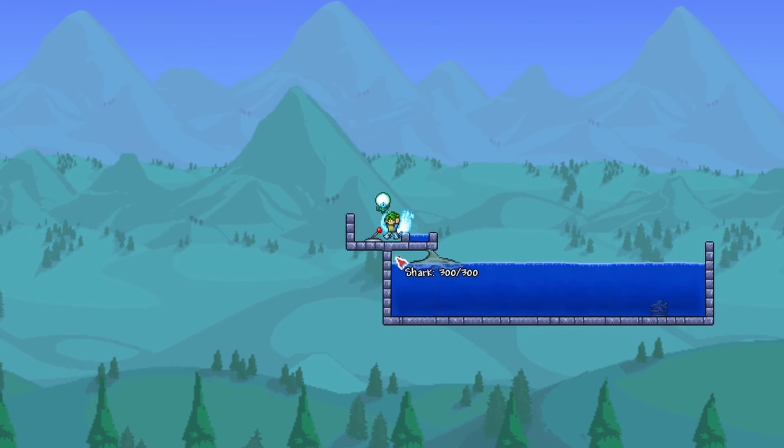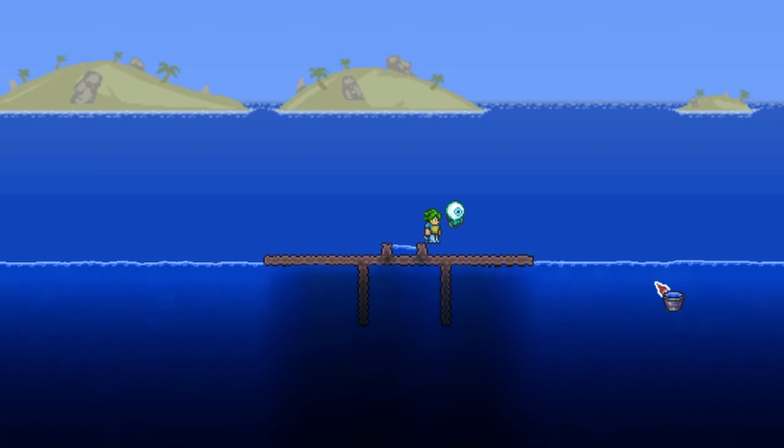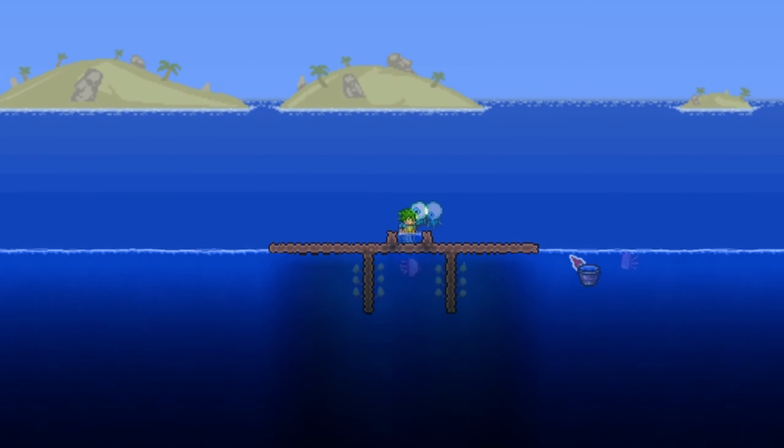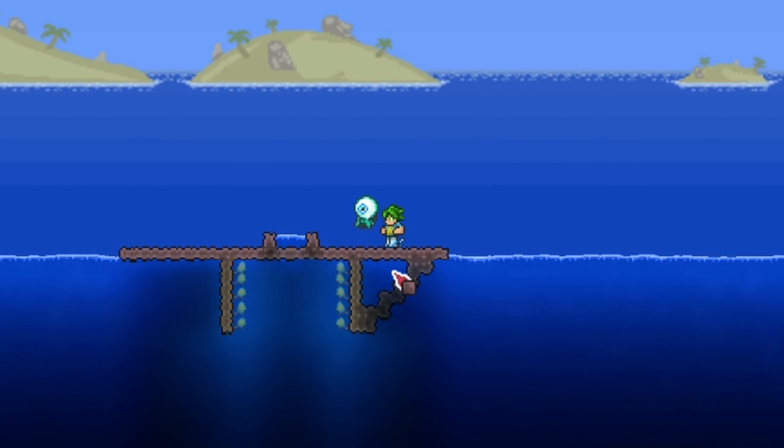This is a really interesting mechanic. So back to the farm, make a similar u-shape and fill it with water. Look, it's working great! The enemies are now coming for us. Now the issue here is that they get stuck on the sides — we want them to funnel into the trap. To do this, all you need is a slanted surface. Make a zigzag pattern like this.